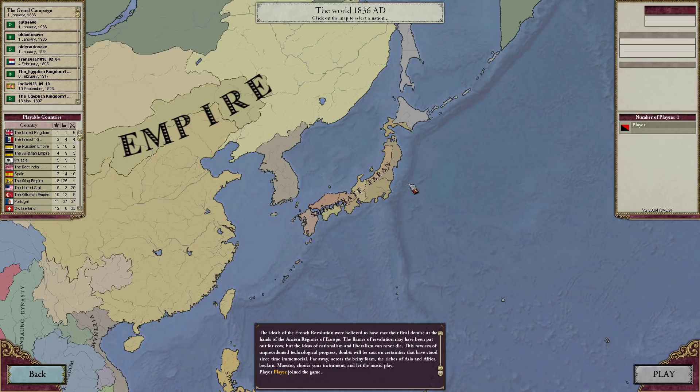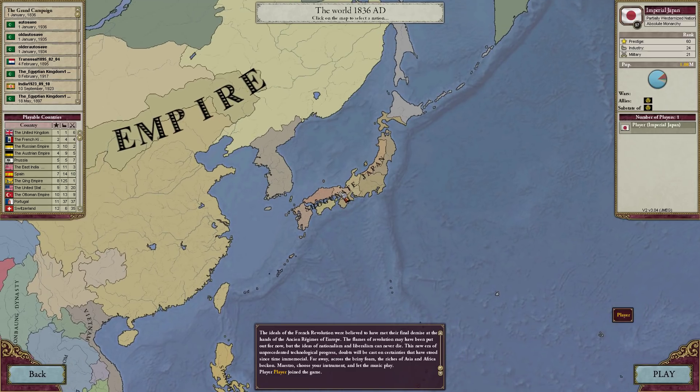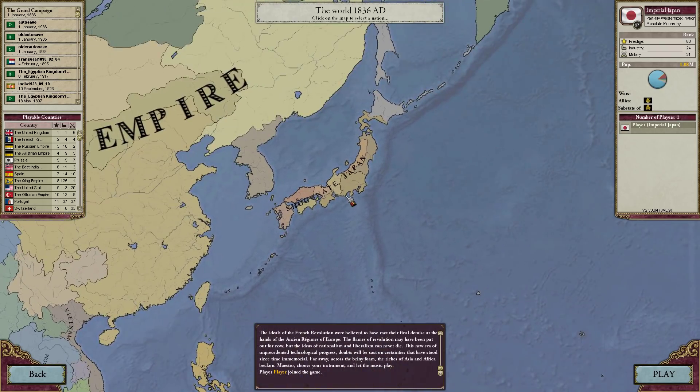As you can probably tell from the title of this campaign, we're going to be playing as Japan — not just any Japan, we're playing as Imperial Japan. We start off 60th in the world for Prestige, 24th for Industry, and 21st for Military. We have a population of 1.08 million adult males: 81% farmers, 9% artisans, 5% soldiers. We are allied in a sub-state of Shogunate Japan. The game starts on January 1st, 1836, and we're going to be jumping in as Imperial Japan and conquering the Co-East Asian co-prosperity sphere.